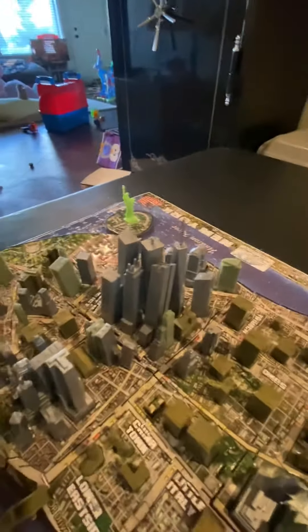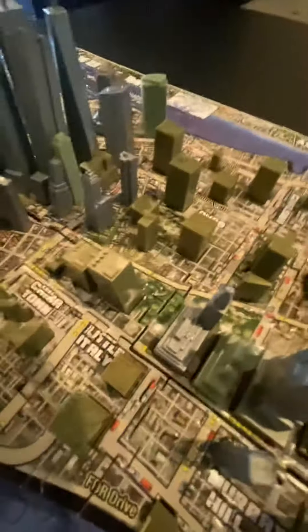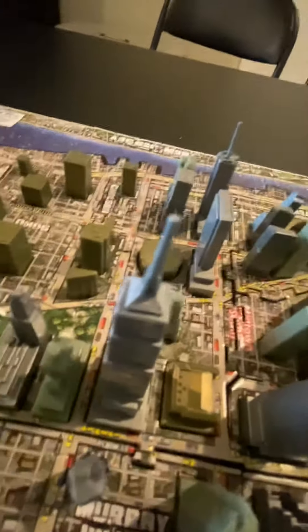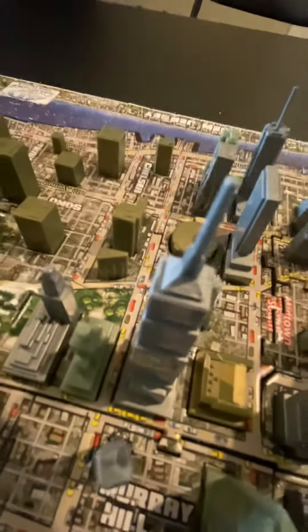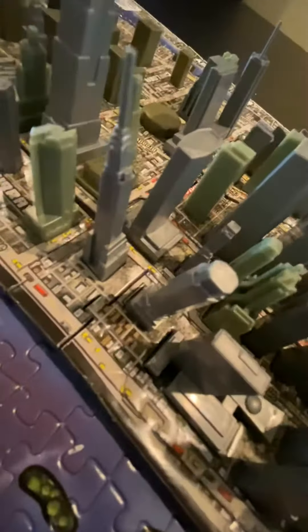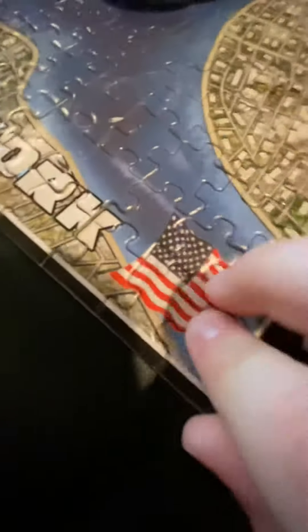The Statue of Liberty over there — you cannot mistake it for its greenish color. The Twin Towers, of course. Some hotels you can stay in. There's the Empire State Building, which you can go into the very top floor, unlike the Burj Khalifa. And there's the Chrysler Building, Central Park, and Downtown Manhattan.